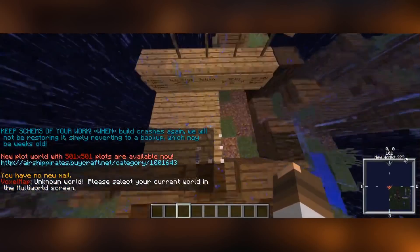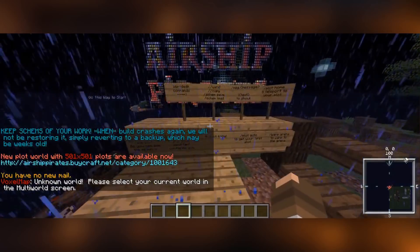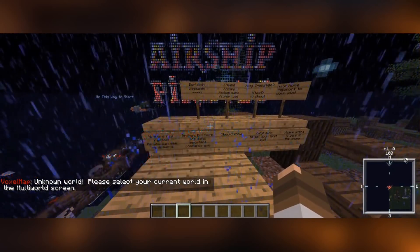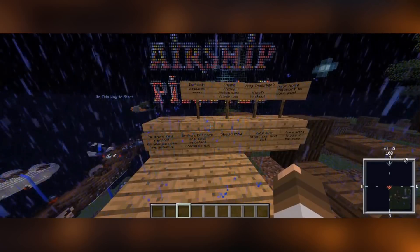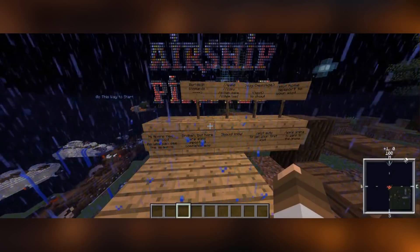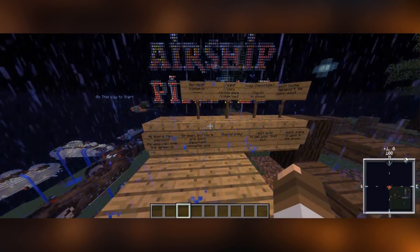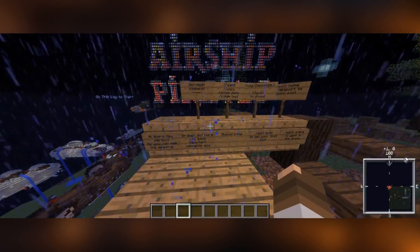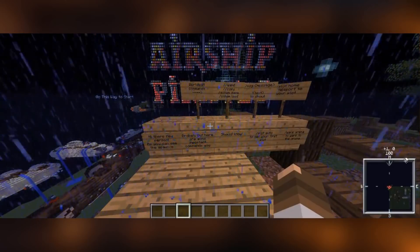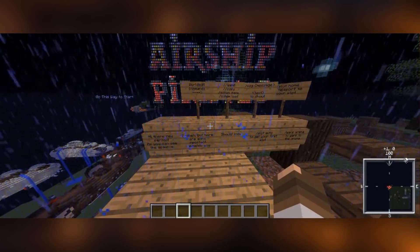The first thing that will happen is you'll spawn at the spawn, and this is a good place to introduce our world system. For one, we have the arena world. This is where you can paste your ship that you've built and then battle with all the other players who are in the arena and want to test their ship. This is usually where you can chat about engineering stuff, discuss where to add your torpedoes, which cannon is the best, and all the good stuff.